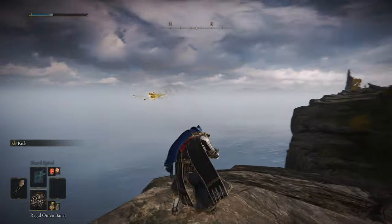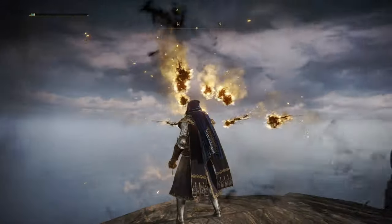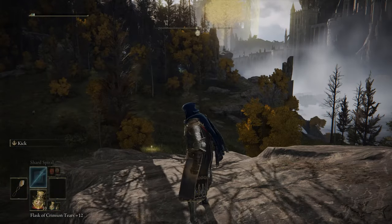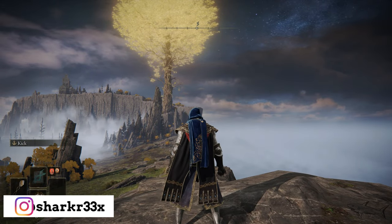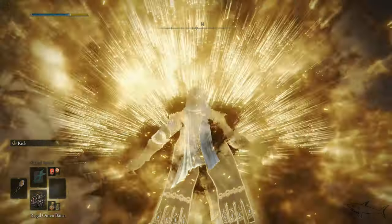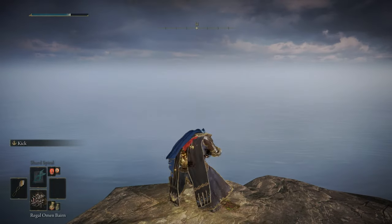If you already defeated Morgott you're going to get a remembrance and you can choose between two items, or you can get both of them. If you don't know how to get both of them, you have to go to a mausoleum on the map and duplicate it. But be careful — there are only seven different mausoleums that you can use to duplicate your remembrances, and there are way more remembrances than seven, so basically you're going to have to make some choices.